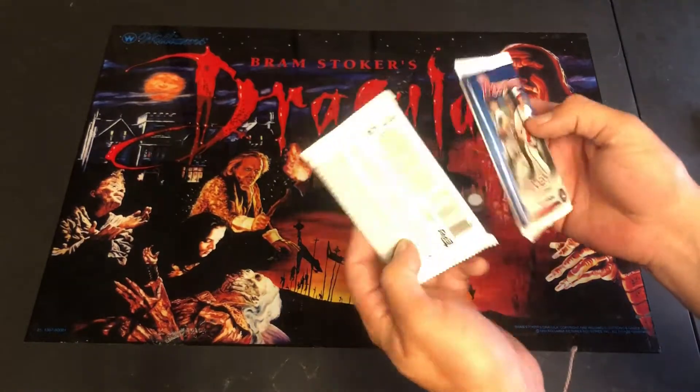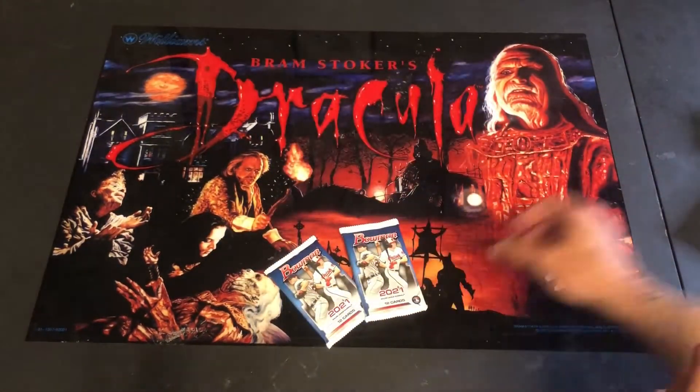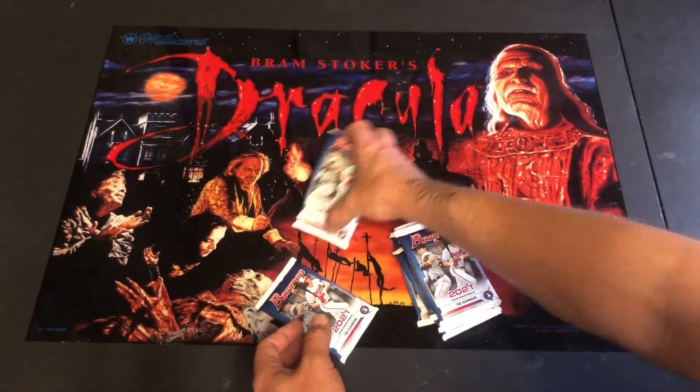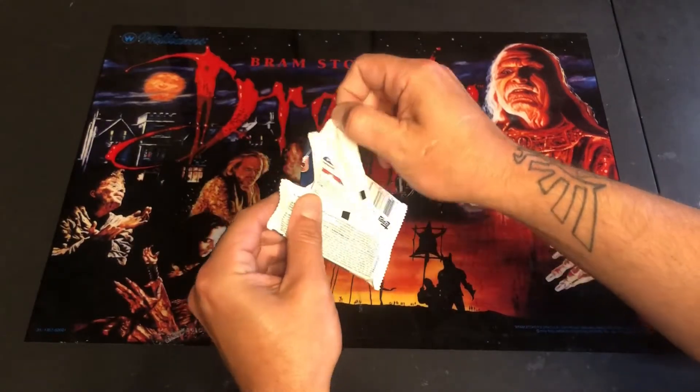There's a little Don't Steal Me card, and there's your two packs. So we're going to go ahead and bust open all four of these little bad boys here. Here's all the odds and stuff on the back of the pack. Let's just decide which one we're going to open first. Let's get to ripping, shall we?